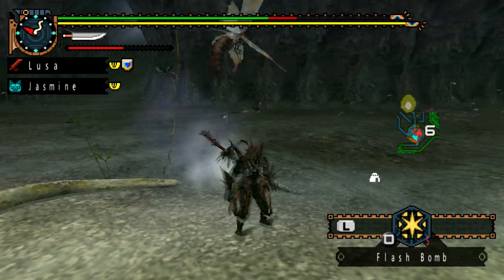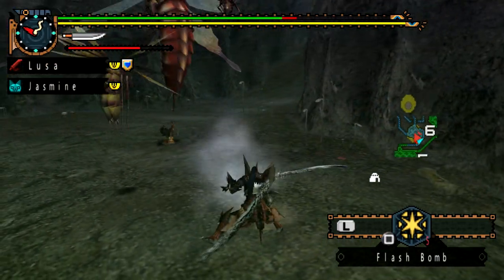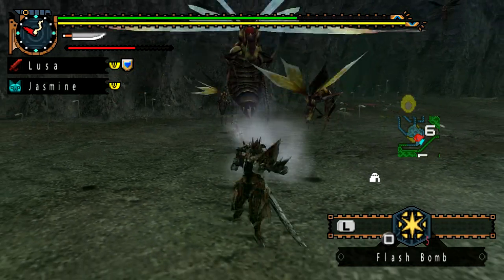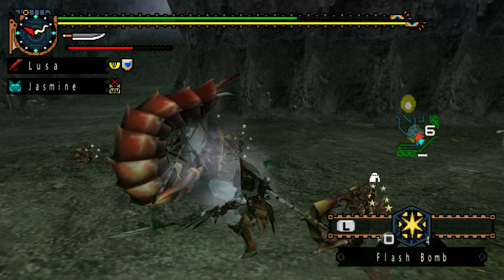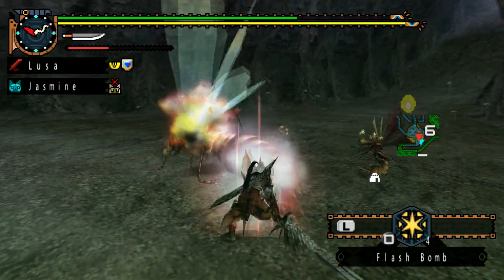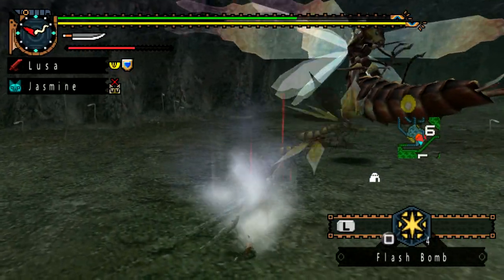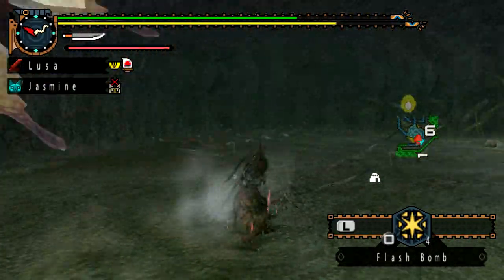The Acid Spray does two things: first, you get defense down, so you are immediately more susceptible to being hit by other attacks. Second, it makes all the other Vespoids in the area much more aggressive, so you're going to be hounded by bugs left and right. That's what a Flash Bomb is for. In Generation 2, the Flash Bomb works for the same duration no matter how many times it's been used, so it remains very helpful throughout the quest.